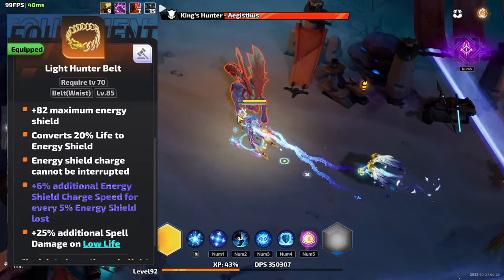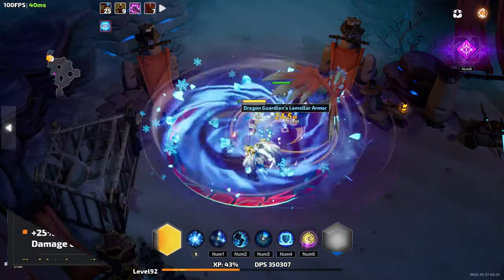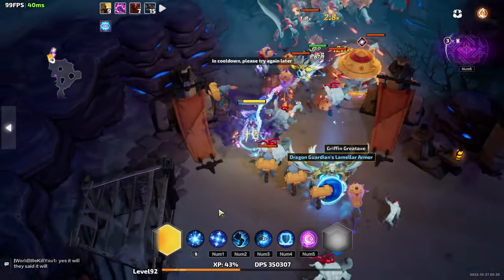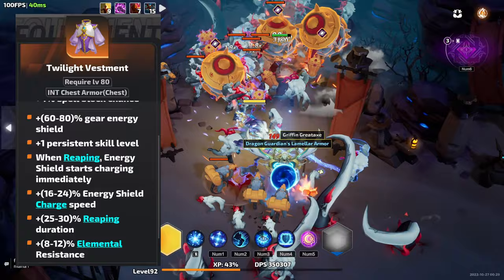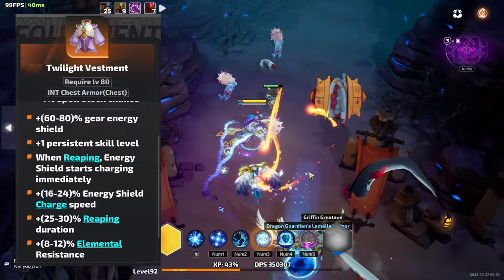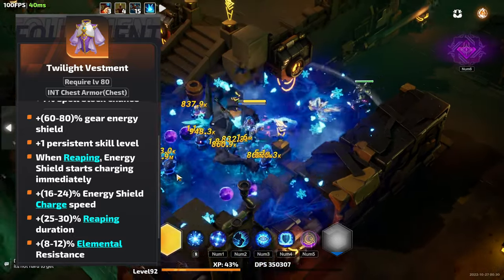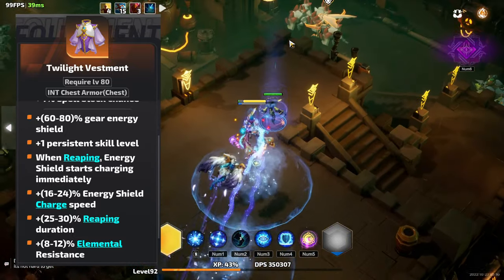This way, you can use force start to jumpstart the charging. After all, it still can't be interrupted — assuming that you didn't accidentally emberize that other line on your belt. Alternatively, you could use something like Twilight Vestment to get it going as soon as you reap an enemy. Plus, now the more you're damaged, the better your charge gets, which makes you feel super tanky.